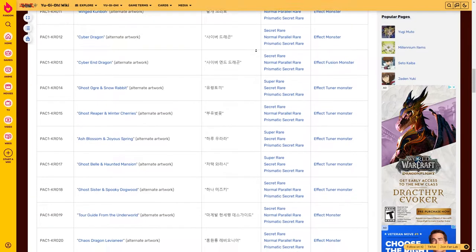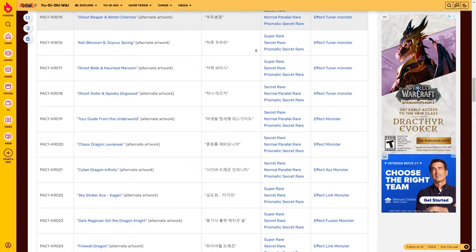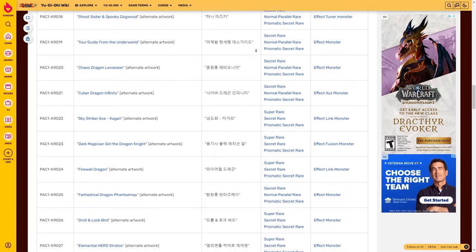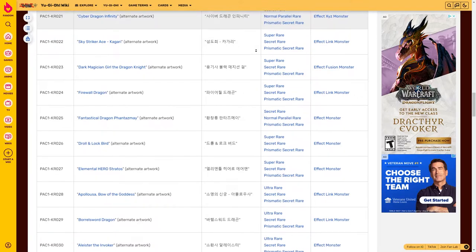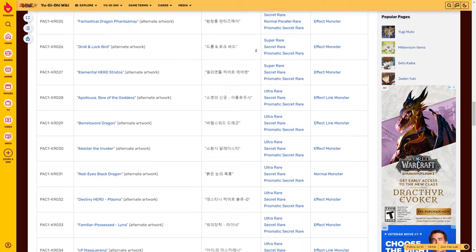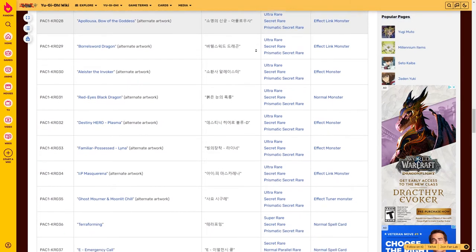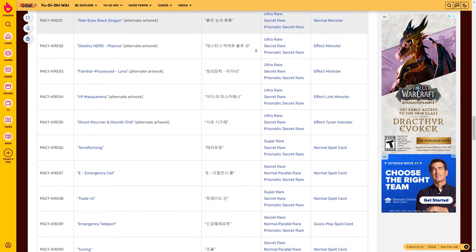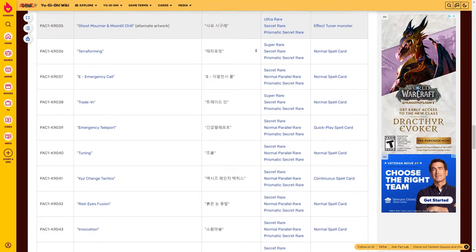We've pulled a lot of great cards out of this set — it's probably one I'm going to be collecting for a very long time. We've been lucky enough to pull two Slifer the Sky Dragon with the Dark Side of the Dimensions artwork, but I've yet to pull Obelisk the Tormentor or the Winged Dragon. Some of the other cards I'm missing with alternate artworks are Elemental Hero Neos, Stardust Dragon, and Odd-Eyes Pendulum Dragon. I have been able to acquire most of the alternate forms in either secret rare or ultra rare.